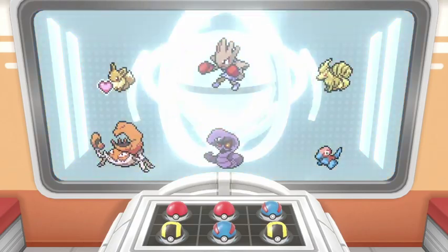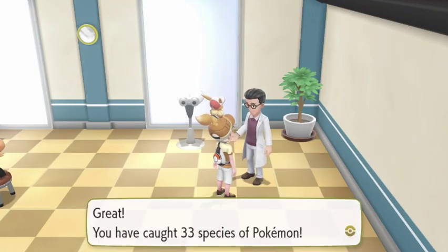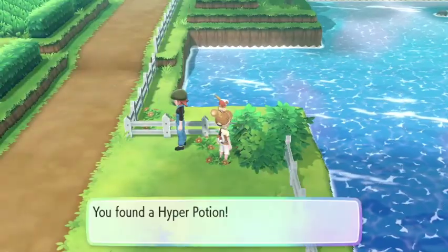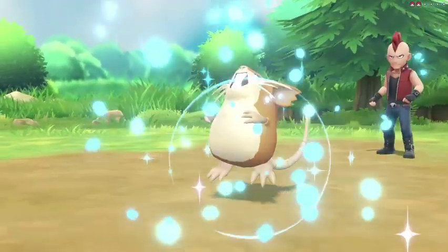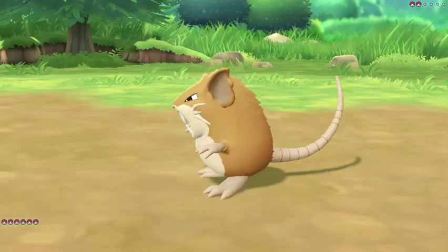Let's heal quickly, and now we run into one of the aides who, for catching over 30 Pokemon, will give us the Judge Function. So now we can see how good or bad our Pokemon really are — but I'd rather not look. Anyway, let's take on the rest of these trainers, and then once we get to Route 15 we can actually get another encounter as well.